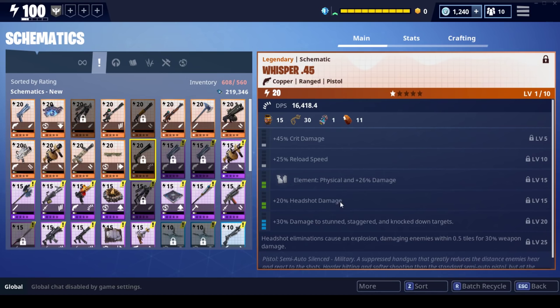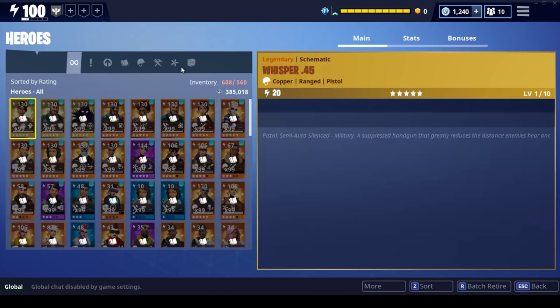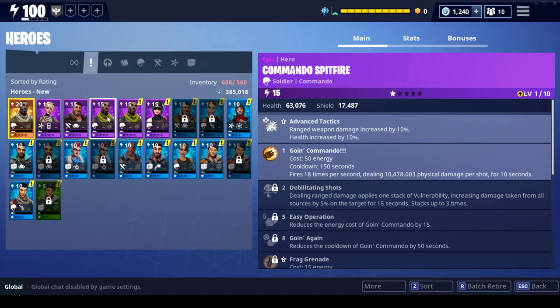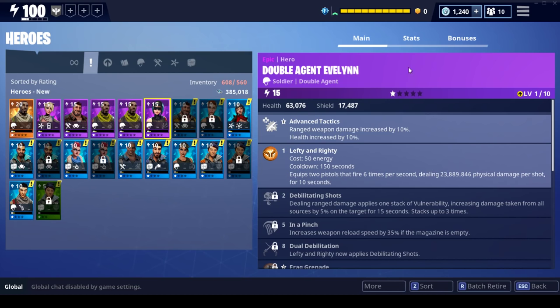I got crit damage and reload on the whisper. Since I'm going to be doing a lot of headshot damage, I want that, and if I do level this one up I would change a perk to just damage so that every time I get that headshot kill, the explosion is as powerful as possible. Going over to heroes — we ended up with a lot of familiar ones, but the new one is the double agent. Her main focus: the cluster bomb support perk releases six cluster explosions around the impact sites, each doing 12.5% of the original damage. It cannot stack, so I can't use this on my mythic master grenadier, but I can use it on Carbide and urban assault soldiers, which will really increase the damage they put out with grenades.